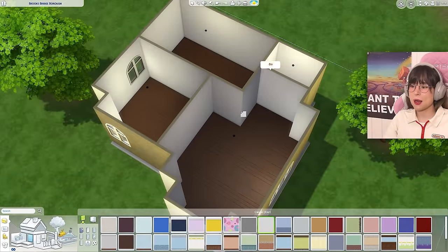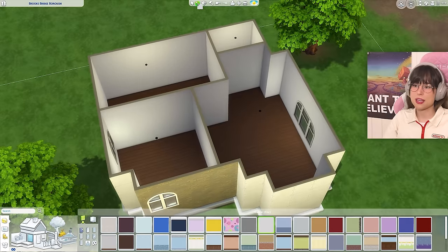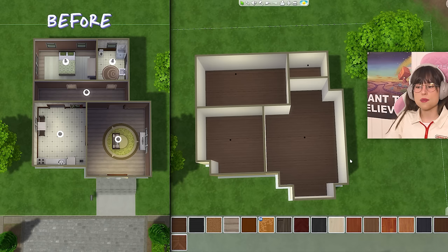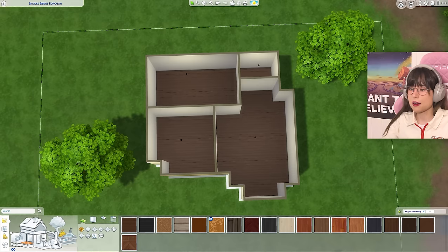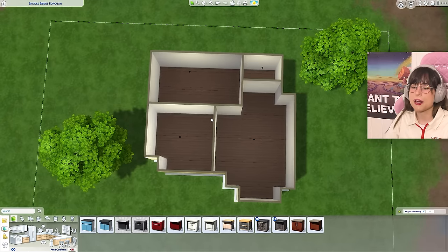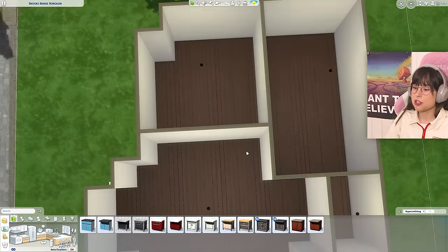For this build I'm only going to use the base game and the Realm of Magic pack, since this is a Realm of Magic house. I'm putting in some basic wallpaper and flooring just to get a clean slate so I'm not disturbed by all the different existing wallpaper and flooring. All the rooms are where they were before - I just changed them a little bit.